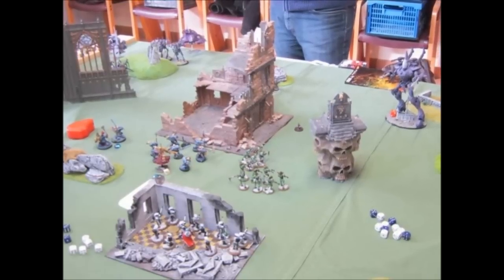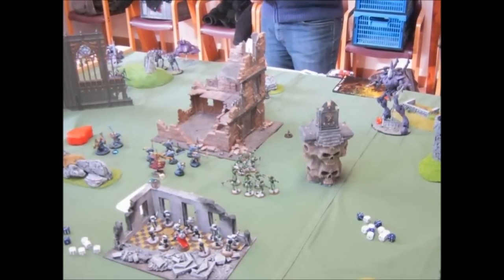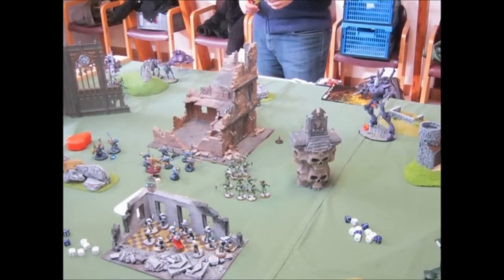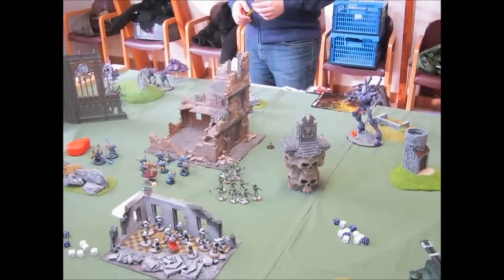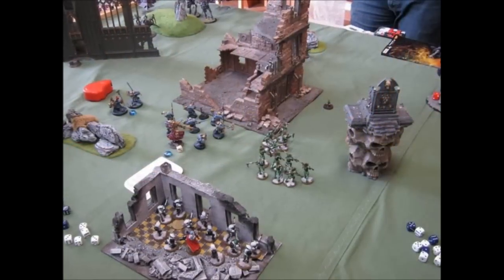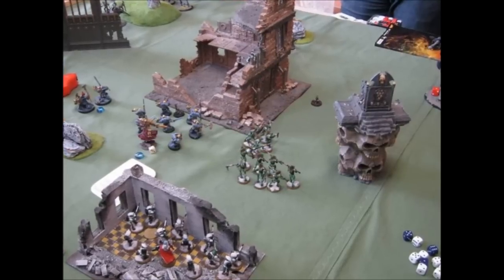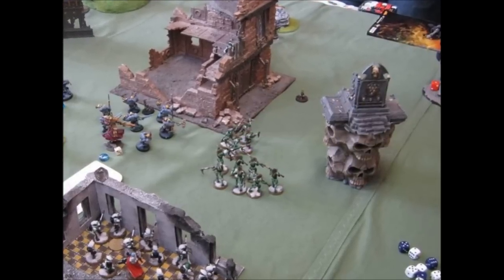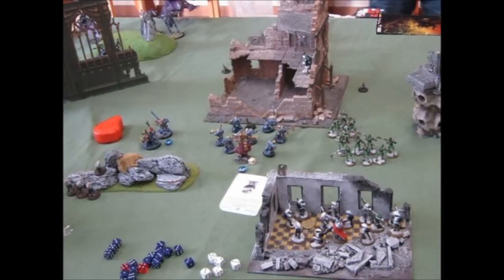From Divination, I had the power granting a 4+ invulnerable save. I was using it every turn — I only failed on the first turn when I rolled a double 6 and took a wound from that. But after that, every turn I had the 4+ invulnerable save on my Strike Squad. Here's another picture during turn 2. You can see the Fire Warriors protecting our objective in their ruins, and the Kroots trying to shoot with sniper rifles at the Wraith Knight. At this point, the battle was going more or less according to plan.